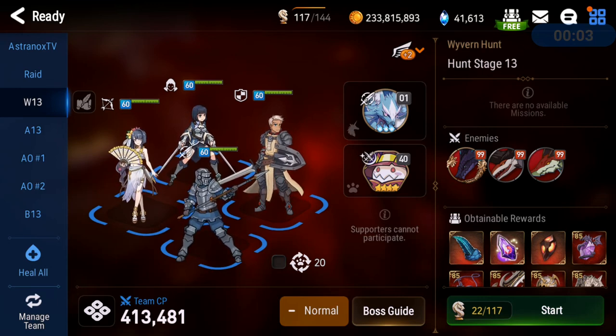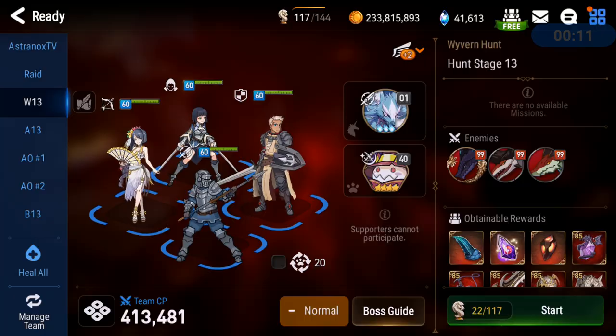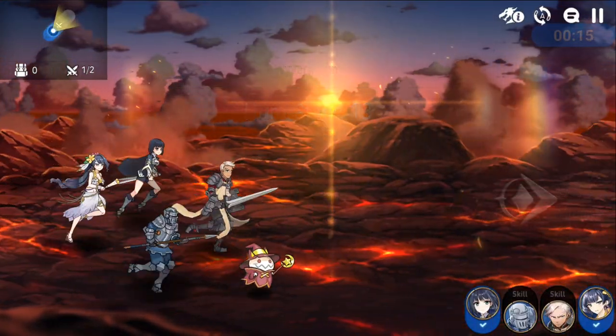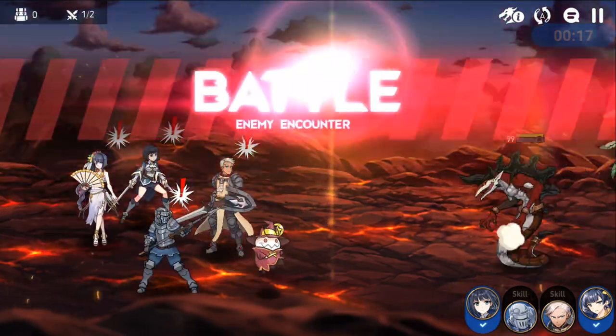What's up guys, this is Astonox. In this video, we have three other heroes that are free-to-play friendly, but Seaside Bellona — she is a limited ranger. She is actually amazing for this because she has four debuffs. Her kit is loaded and she deals a ton of damage.